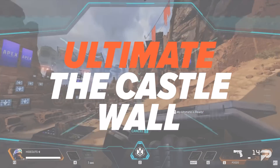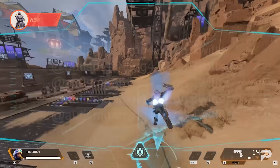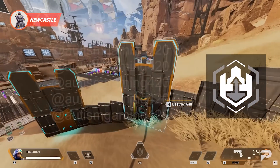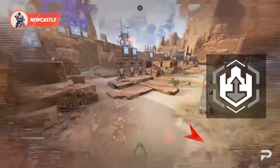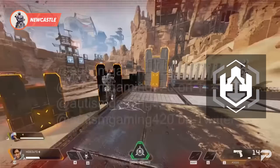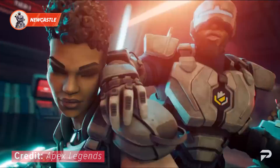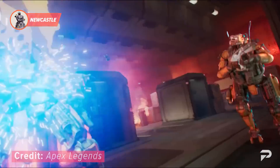For his ultimate ability, we have the Castle Wall — leaping to an ally or target area and slamming down to create a fortified stronghold. It also slows and damages anybody who touches it. We're definitely interested in seeing how this legend can shake up the meta. He'll be playable today, and you can expect a detailed guide later this week.